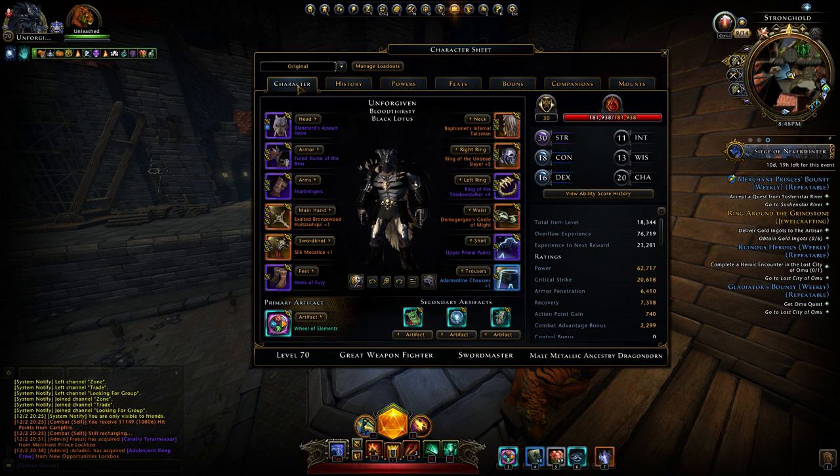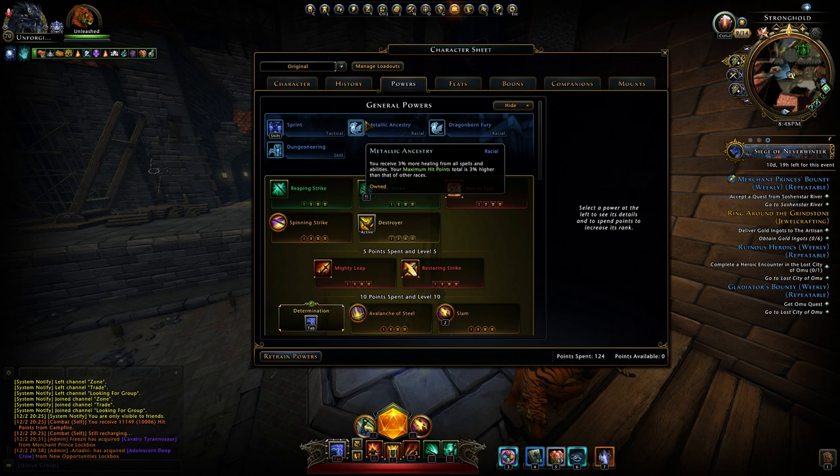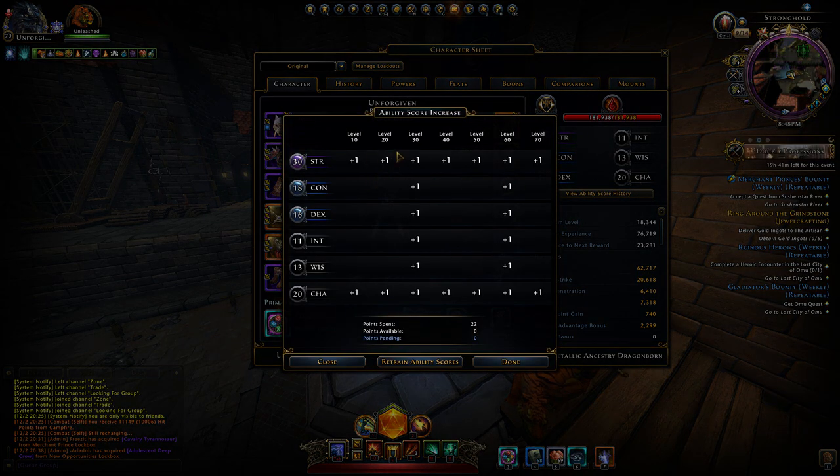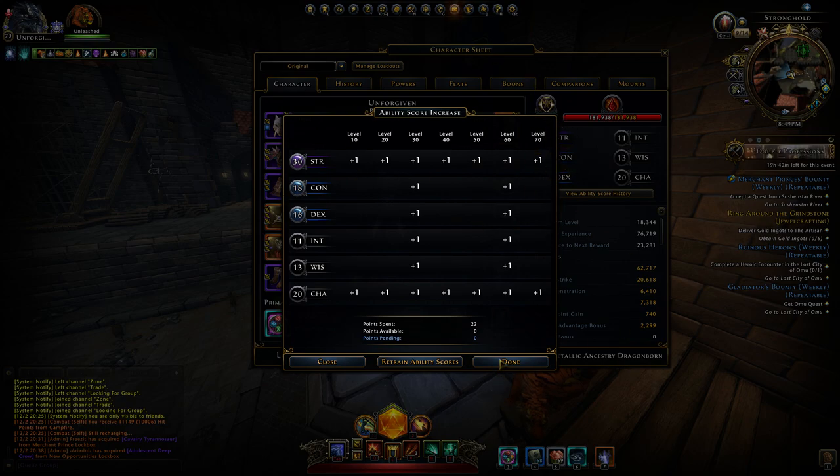That's it guys. We're gonna check out the stats. About the race and my role: it's Metallic Dragonborn — I bought it for the skin, but you're getting a little bit more hit points. The roles are 20 Strength with two points added, 12 Charisma. With the campfire buff plus the points plus the Demogorgon set, you should get to — like I have now — 30 Strength, 20 Charisma. And this whole build basically revolves around Charisma, so it's about Combat Advantage. I think I covered everything.